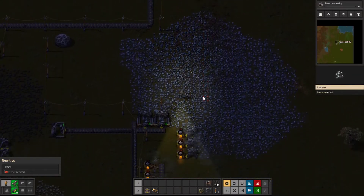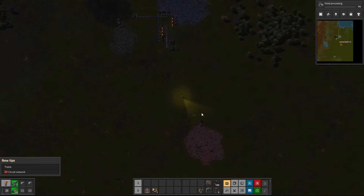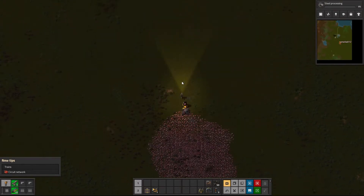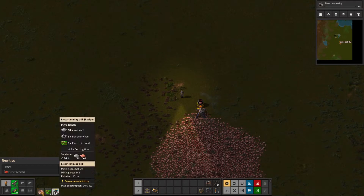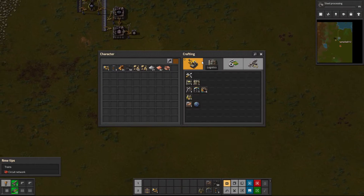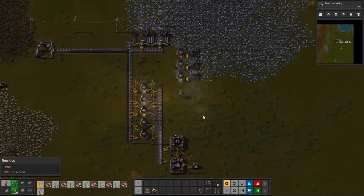Yeah, for now we're not actually producing red science. That shall be fixed pretty soon. Oh no — right, right, and we also need a bunch of electric poles. Good thing we have an entire forest for us to make these things over here.